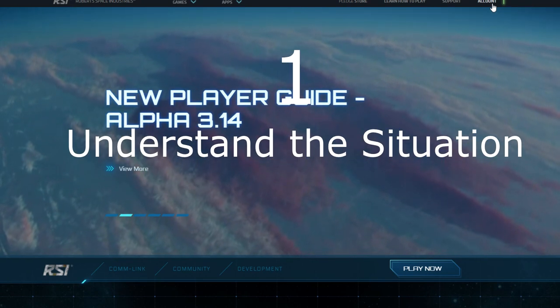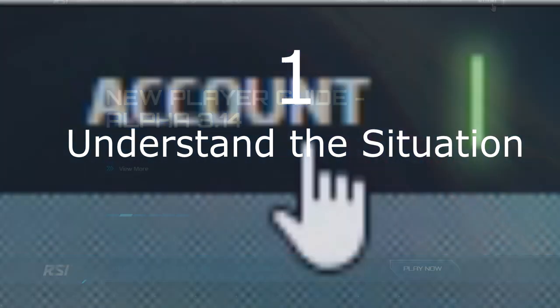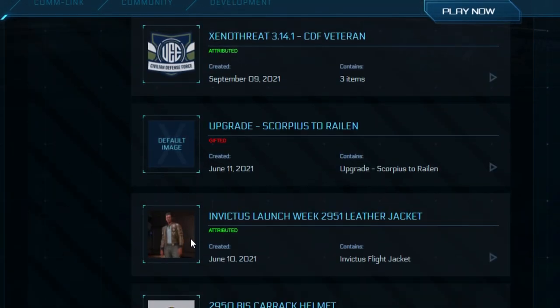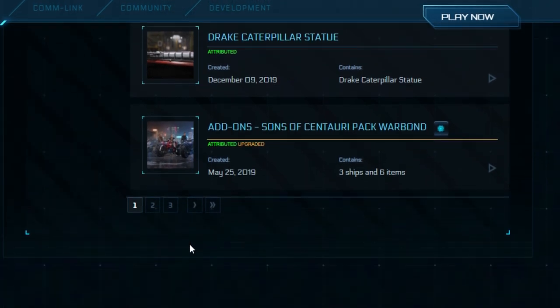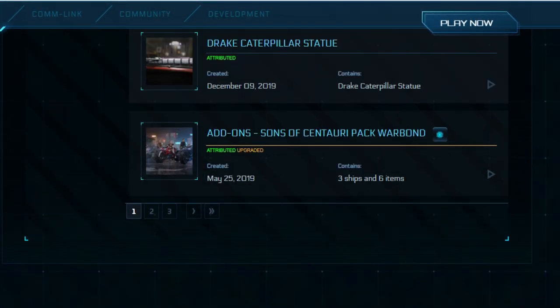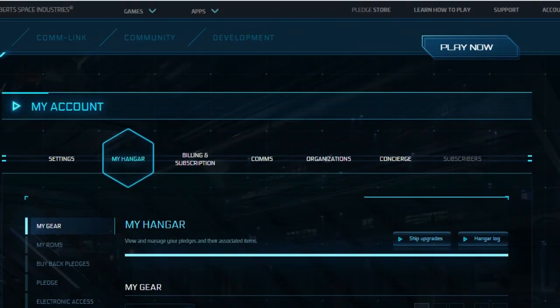Step 1: Understand what your situation will be. What will you still have after the wipe? What won't you? Log into the RSI website and click the link at the upper right-hand corner saying Account, and then the button saying My Hangar. Essentially, everything that is on the list there you will have after the wipe. Anything not on this list will be gone. CIG did note that Xenothreat participants may get a little extra bonus, but you have no idea whether it will happen or how large it will be.